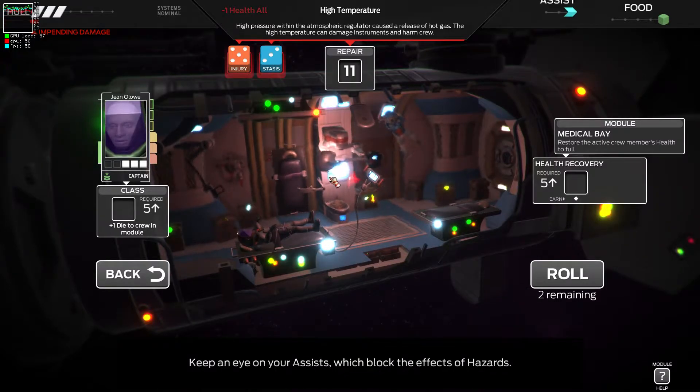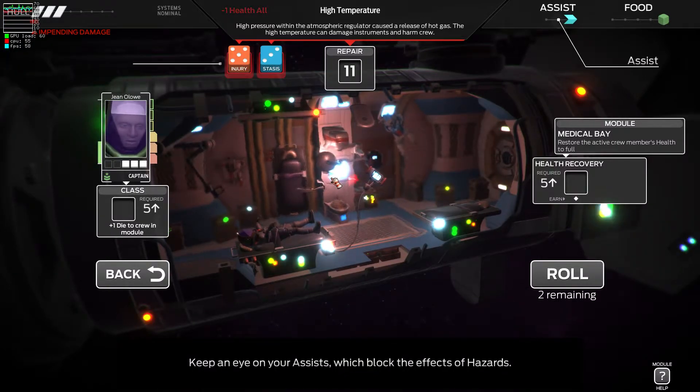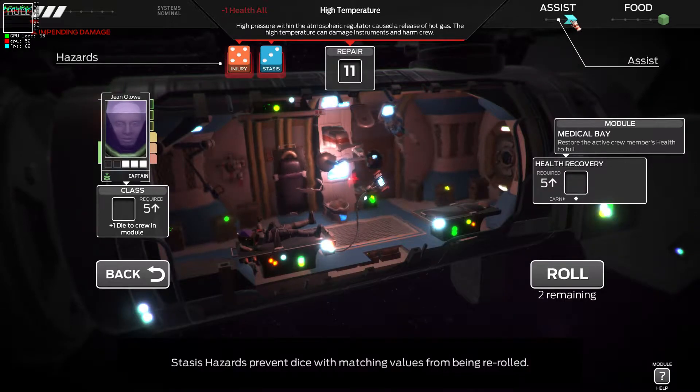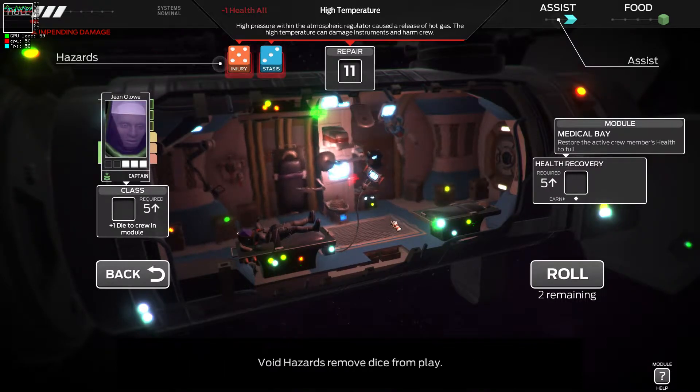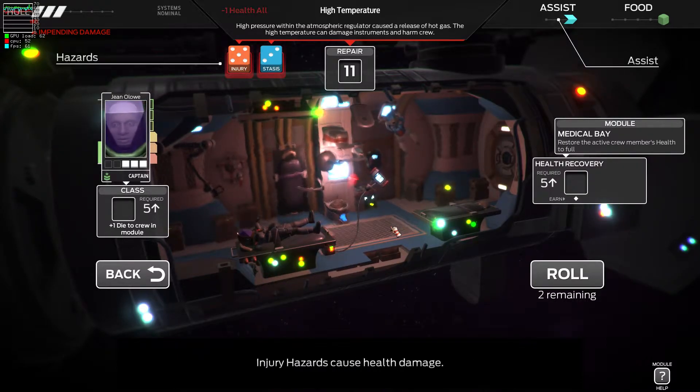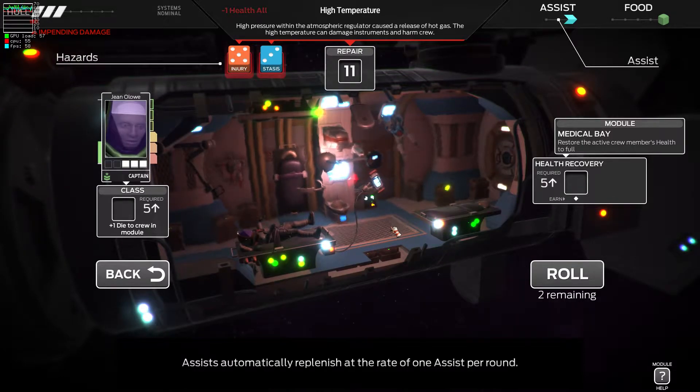Keep an eye on your assists, which block the effects of hazards. Stasis hazards prevent dice with matching values from being re-rolled. Void hazards remove dice from play. Injury hazards cause health damage. Assists automatically replenish at the rate of one assist per round.